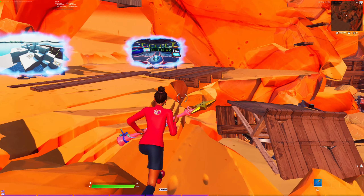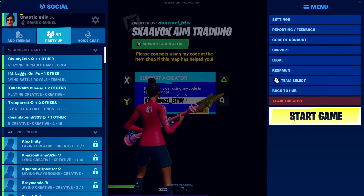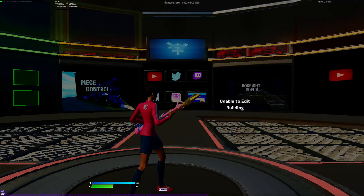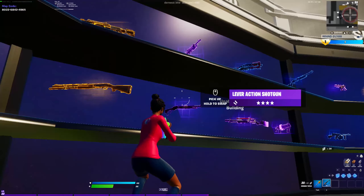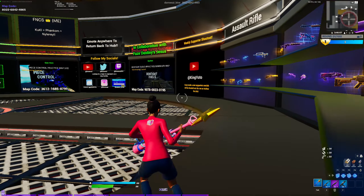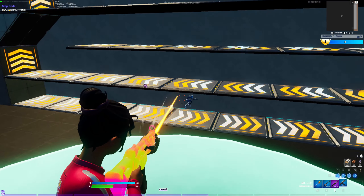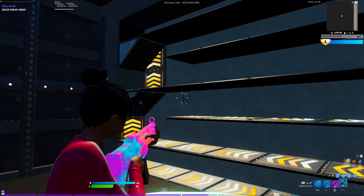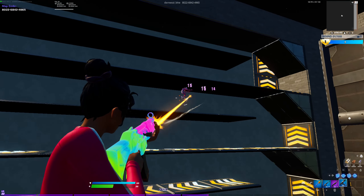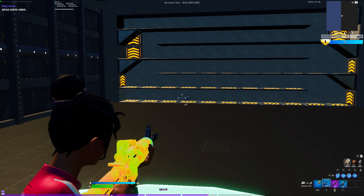The next map is Shavebox Aim Trainer. When you join, start the game and get a blue or purple pump and a blue SMG. Then go into horizontal close and replay and work on your SMG aim there. Do this for a couple of minutes, then go back to horizontal long and replay and do that for another couple of minutes.